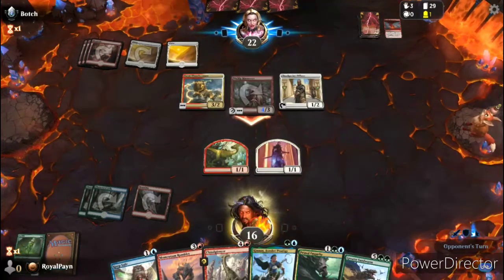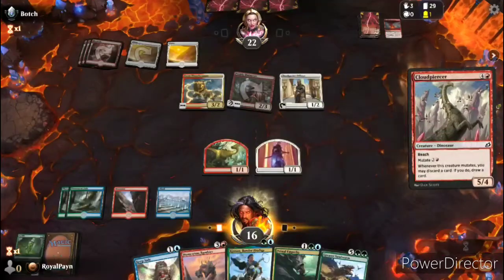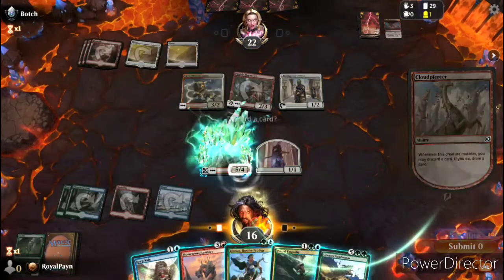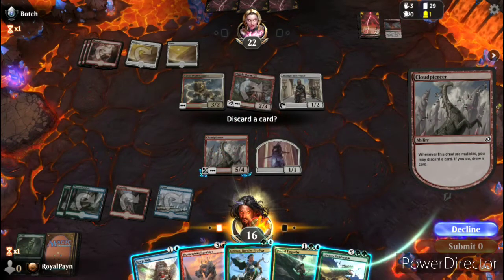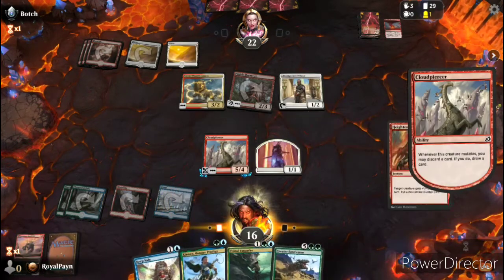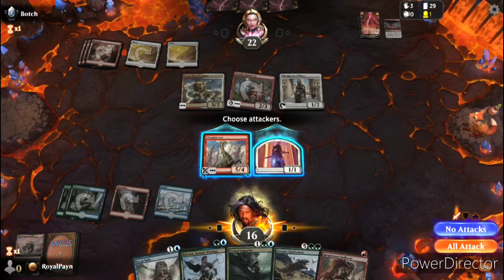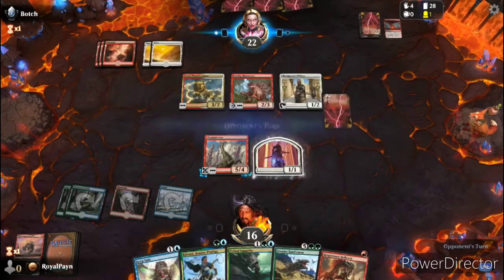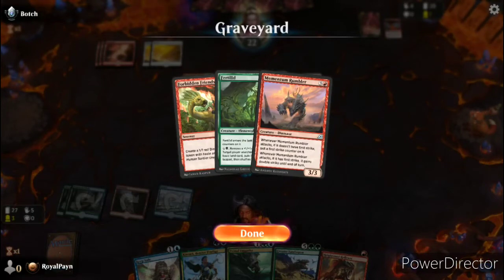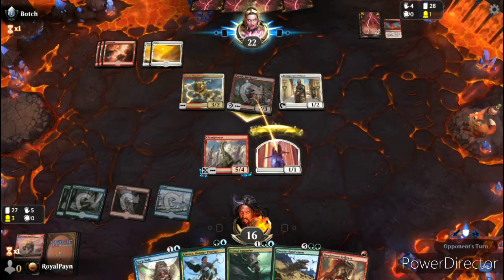There's our next land, so now we have the ability to put down something that's truly terrifying and hopefully useful. I still want to stay on the defensive for right now. That was one of the better cards in the deck. I'll block with the human — it seems like they probably have a combat trick.